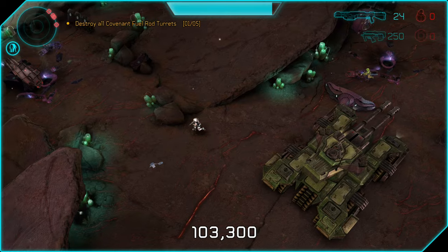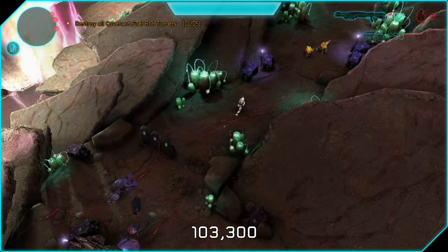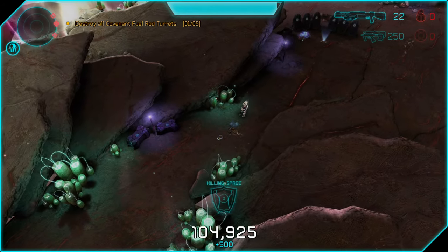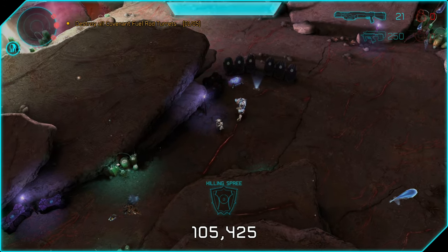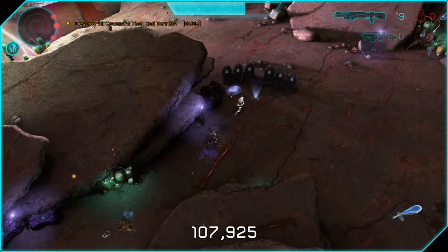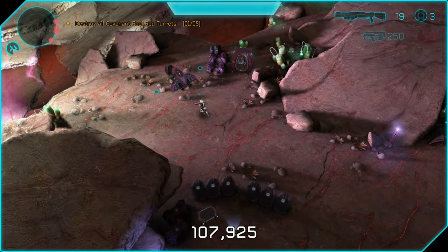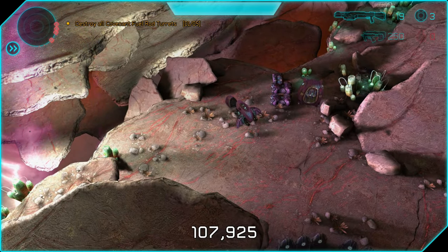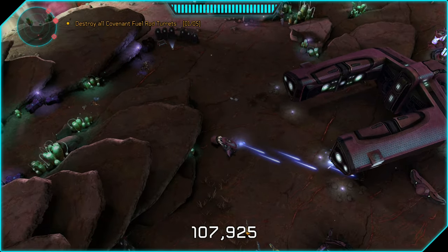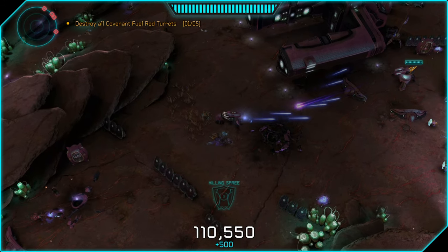There's a ghost over here that's not occupied. We'll take out the three grunts around it quickly. There is an invisible sword-wielding elite nearby — he'll start chasing you, and you can backpedal and shotgun him two or three times to take him out. It seems counterintuitive, but it's easier when they're chasing you in a straight line because it's easier to land your shots. Once you take out that elite, hop in the ghost. You could also just run past the invisible elite and go straight to the ghost and splatter him.